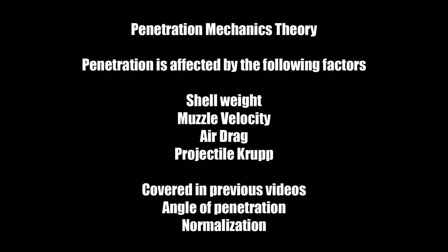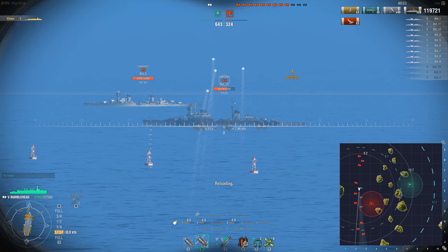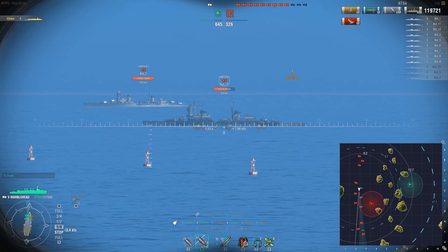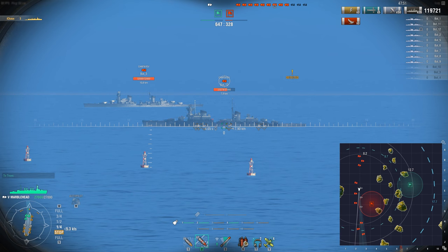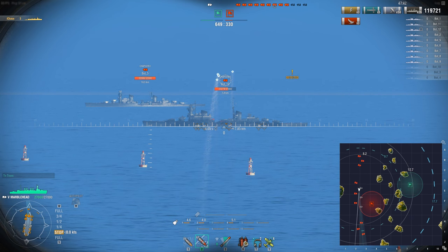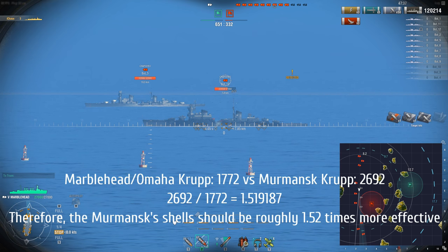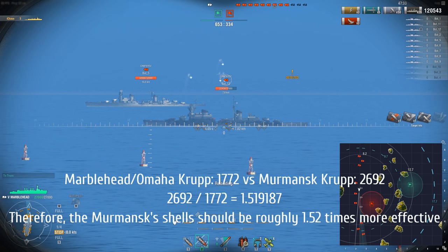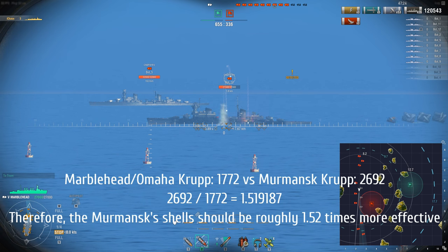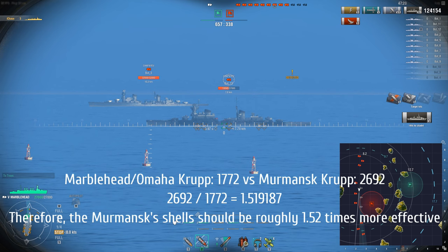Finally, there's projectile Krupp — last time I didn't explain it well, but I have a better explanation now. Krupp is how effective your shells will be at penetrating when they finally reach the target. The best way to test this is to compare two very similar ships. The Marblehead and Omaha versus the Murmansk are nearly identical in shell weight, air drag, and muzzle velocity — the big difference is the Krupp values. The Marblehead/Omaha's Krupp is 1,772, while the Murmansk's is 2,692. Dividing these gives 1.519 — so in theory the Murmansk shells should be roughly 1.52 times more effective at penetrating.